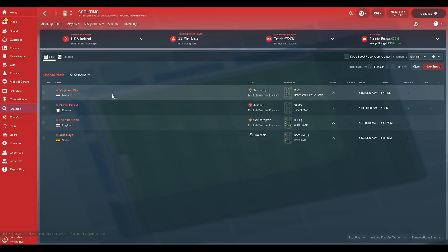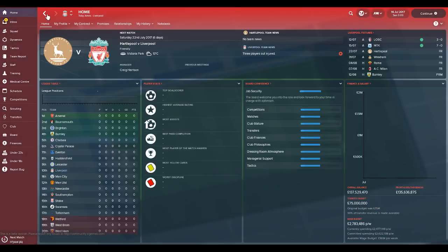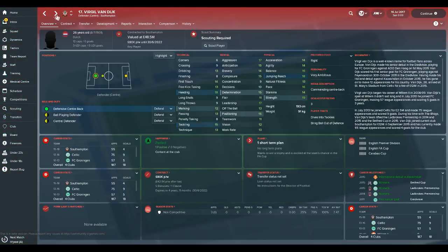A few centre-backs I would definitely suggest for Liverpool - one is Virgil van Dijk. Obviously Liverpool have been linked with him in real life. He's a top quality centre-back, previously played for Celtic before joining Southampton a few years ago. He's 26 years old with 187 caps. His leadership is a very good 17, so he could be a team leader quite easily. Van Dijk is quite expensive though. Liverpool have got £75 million transfer budget, so if you can sign van Dijk for about £50 million, it takes a big chunk out, but I think it'd be well worth it because of his leadership.